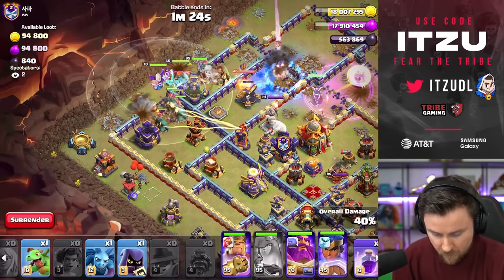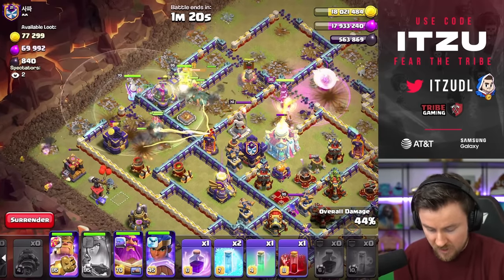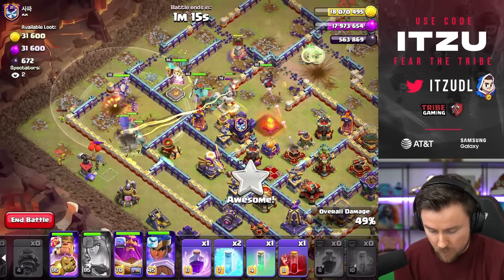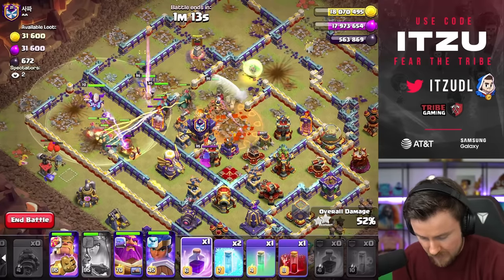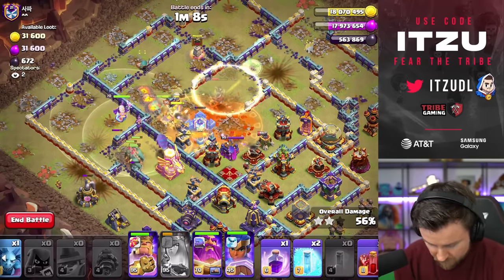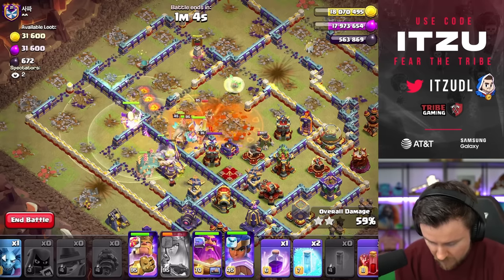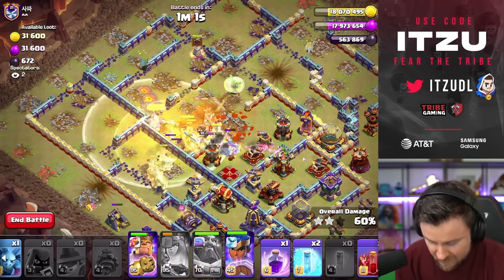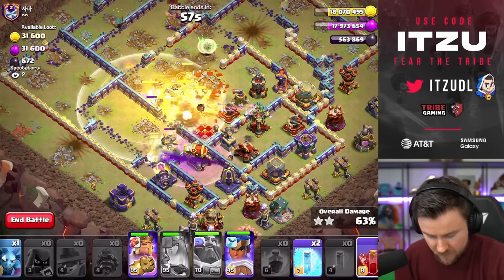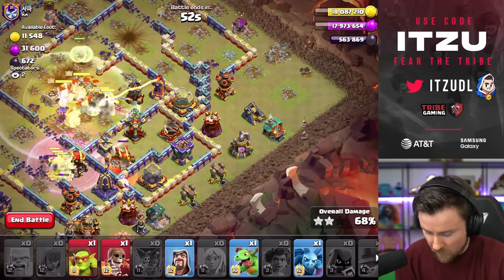Things are looking not too bad. Queen is about to take down the tower, which is amazing — she just has to stay alive. For the back end we have the Skeleton Spell which should do an amazing job right there. We have to be careful with all of the damage. Maybe turn that Queen invisible so the damage is switching. Warden ability can be used any second now — yes, we get that Queen invisible there as well. That's amazing for us. Oh my goodness, that's just so good. Let's use the Skeleton Spell.